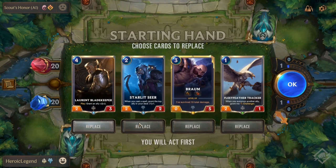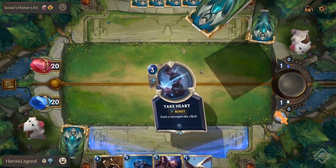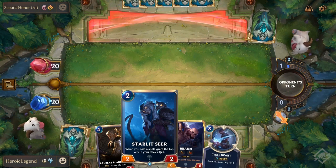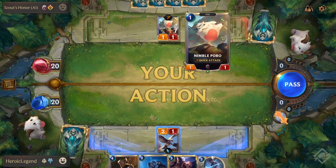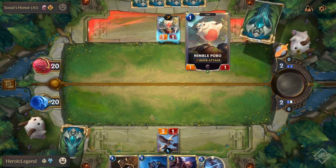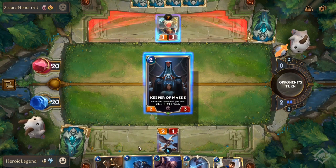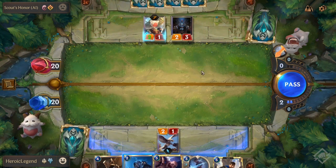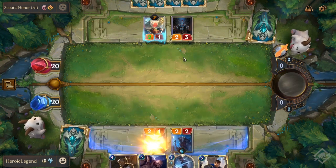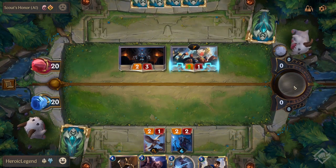Okay, I actually like this hand. We'll keep it. We get Take Heart. We'll put down the Fleet Feather Tracker. I'll pass then. I think I have a quick attack. That's problematic — I might have to just take that. We'll put on the Starlight Seeker. I'll take it for now.